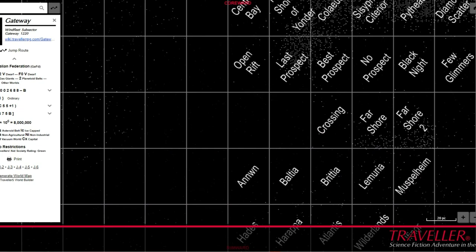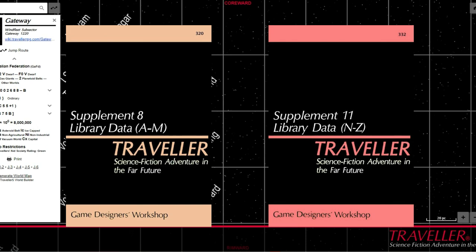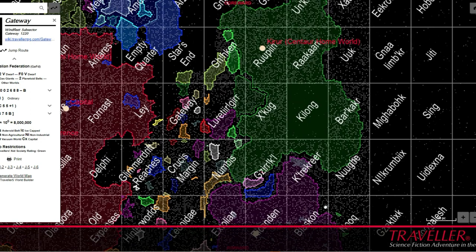This form would be used in adventures and supplements, JTAS and elsewhere, with much of it compiled into Supplements 8 and 11, Library Data A to M and N to Z respectively. It was within Supplement 8 where we finally got to see the Imperium and charted space writ large, with a map showing the Imperium and its surrounding neighbours, with a handful of named sectors.